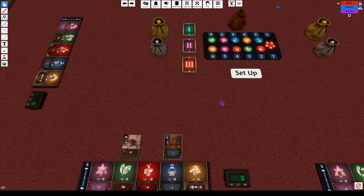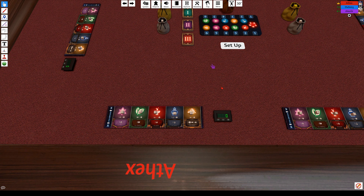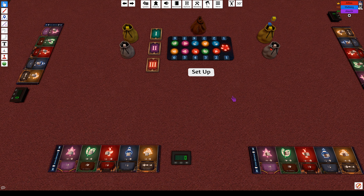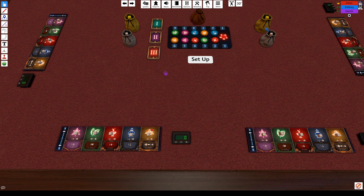I think this game fixes the issues we had with Century Golem Edition — the market would fill up. Here you're always using cards and getting rid of them, and there aren't really any bad cards so you can always find something to do on your turn. You start with one of each resource, and finding a good way to use those and turn them into cards is really important early in the game. The yellow things are five-resource cubes — usually you don't use them, but towards the end you might get a lot of gold and want those five cubes.